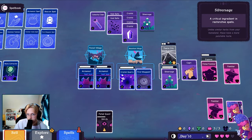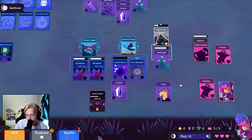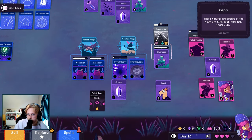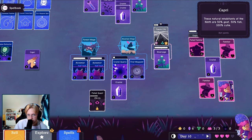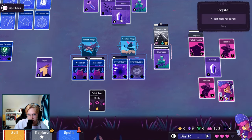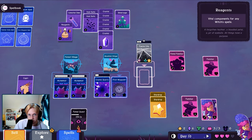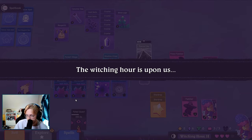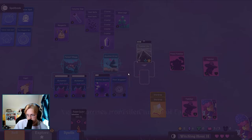Hey everybody, welcome back to Witchhand, where you build an empire of witches out of cards. This game is very similar to Stacklands that came out a while ago, and it's really fun. The main difference is there are special potions and spells you can cast that will aid in expanding your board. There are also multiple characters you can play as, but since this is just the demo I'm not really sure what the differences are. Anyway, if you like the video, like the video, enjoy the rest of the video.